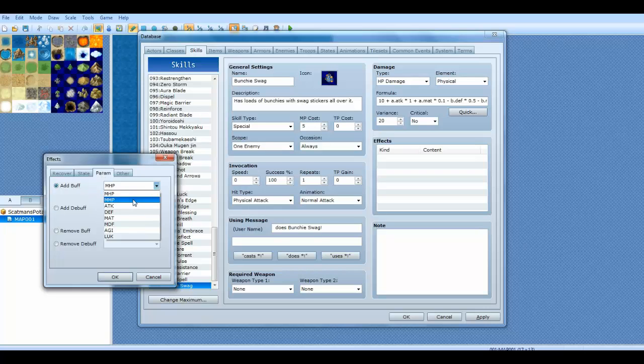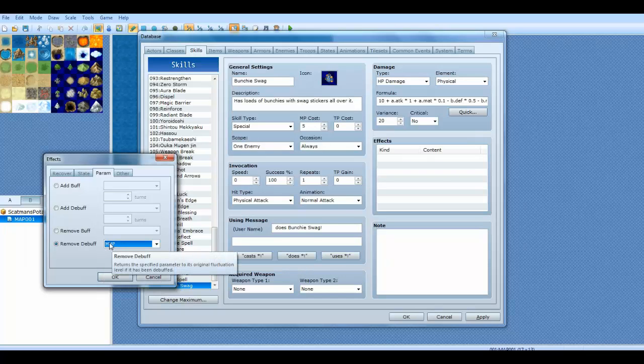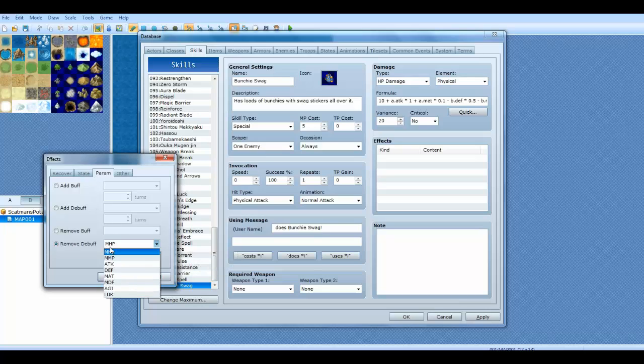You can add a buff — buffs work by temporarily increasing stats. You can temporarily increase max HP, max MP, attack, defense, magic attack, magic defense, agility, and luck. You can also set the number of turns. Debuff is the exact same thing except it temporarily takes away stats. Remove buff lets you remove a buff — for example if an enemy has a buff. And you can also remove a debuff — say if you're debuffed, you can do a dispel effect and remove all the debuffs on you.